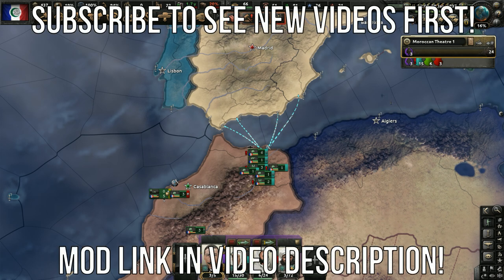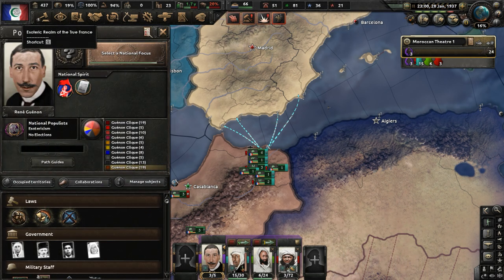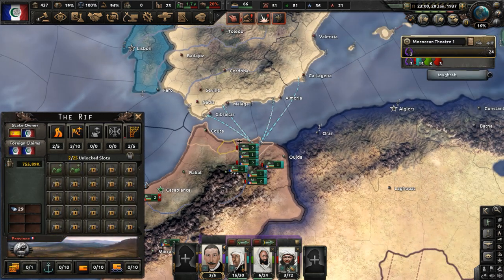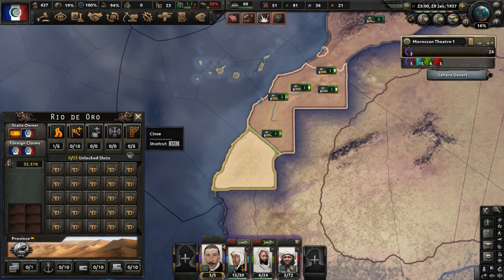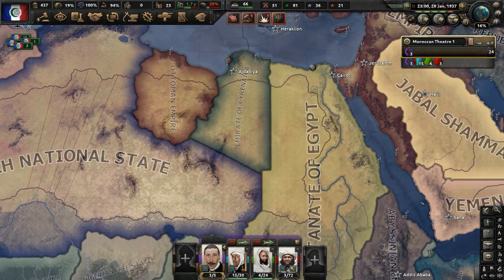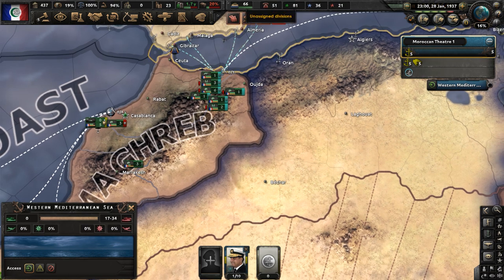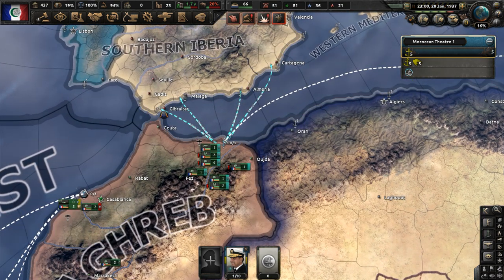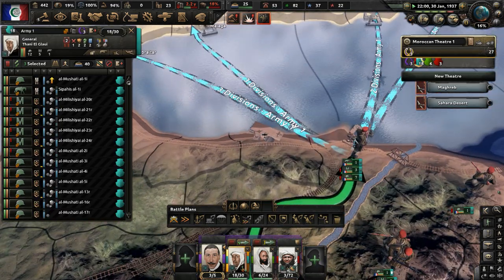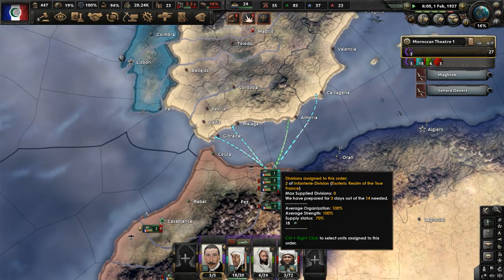Hello y'all. Welcome to part three of my René Guénon Morocco playthrough in the Hearts of Iron 4 mod Kaiser Redux. In part two, we officially started the Reconquista on the Kingdom of Spain, captured the Rif, and we're currently in the process of taking all of the Rio de Janeiro area for the esoteric realm of the true France.